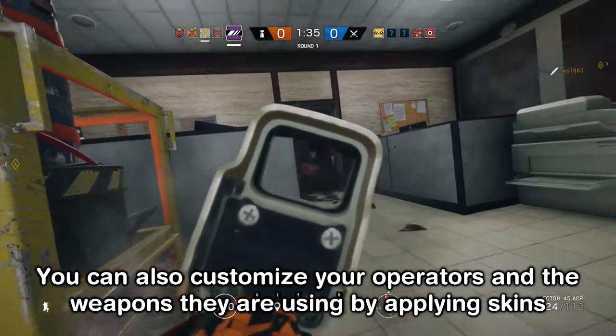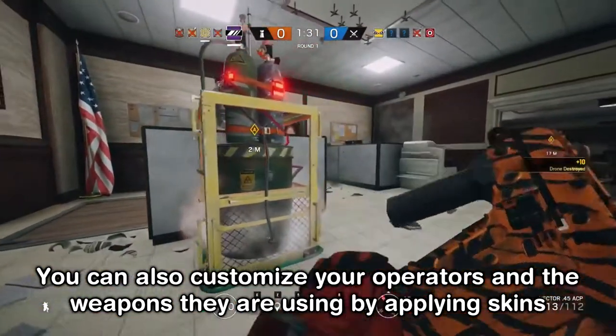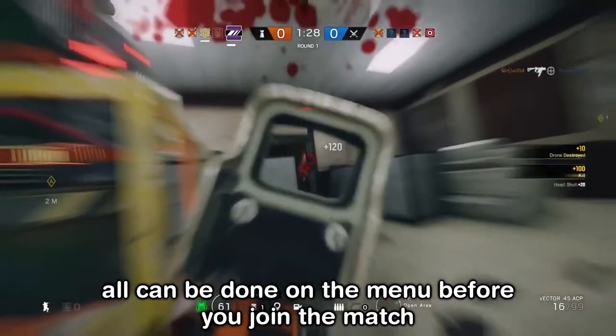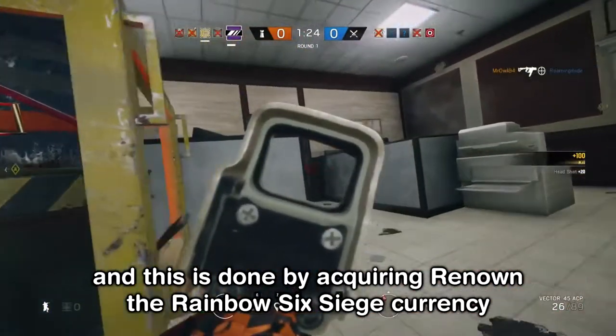You can also customize your operators and the weapons you are using by applying skins. All of this can be done on the menu before you join matches, and is done by acquiring Renown, the Rainbow Six Siege currency.